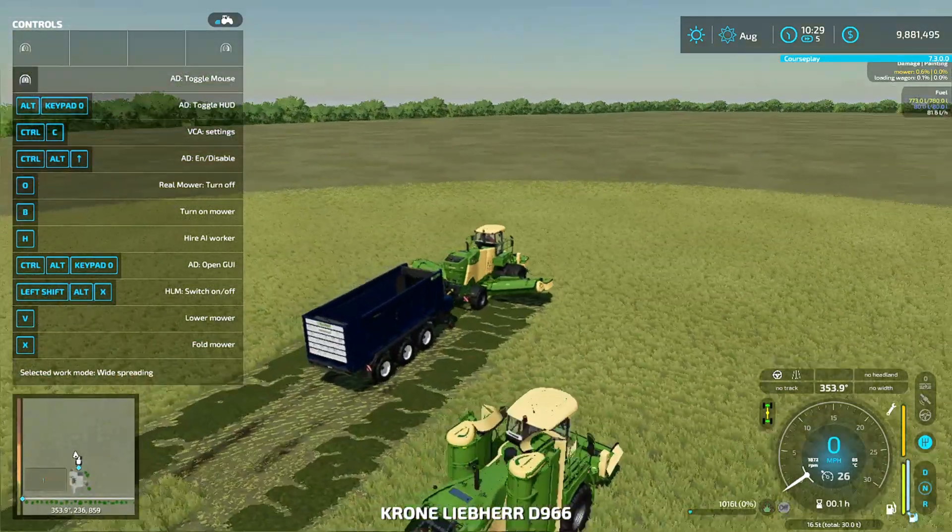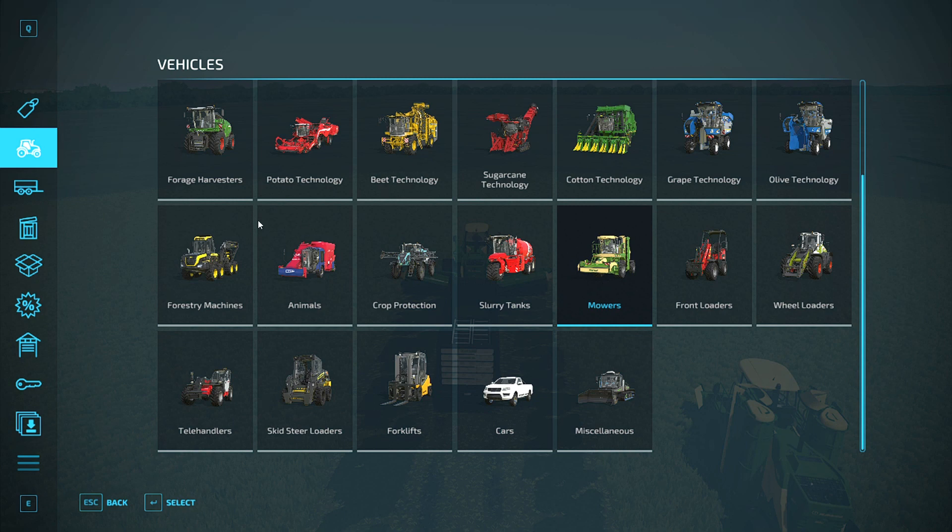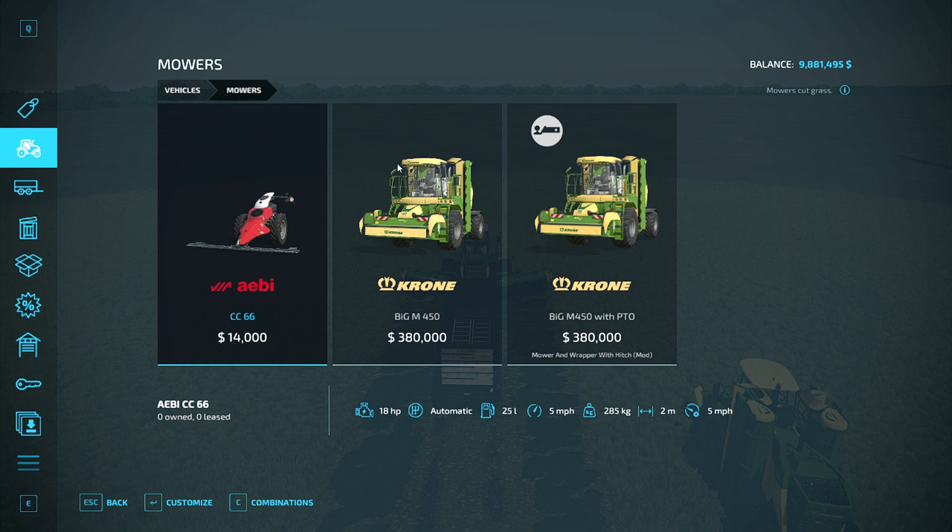So what I'm bringing you is info on this. Let me show you where it is. First off, it's in your purchase menu under mowers. This is a base game Big M 450. The Big M 450 with PTO is the mod you have to add — I believe I got it from the Mod Hub. I like it because of the PTO, plus it has more options. You can upgrade your engine and your tires, and you can do more adjustment with your tires.